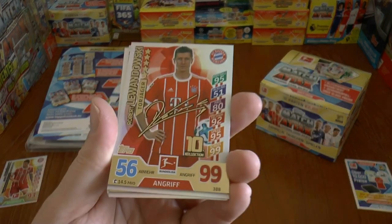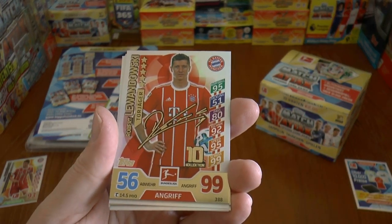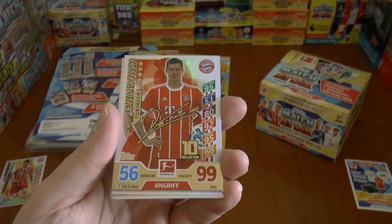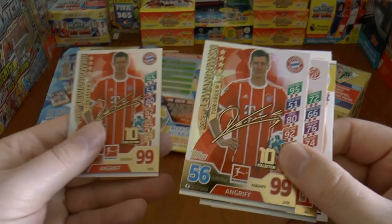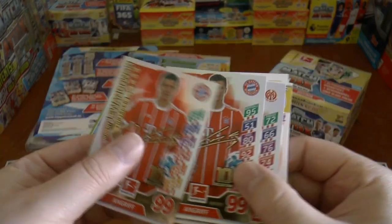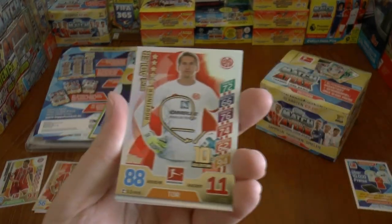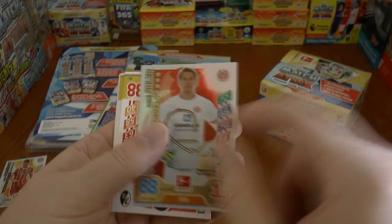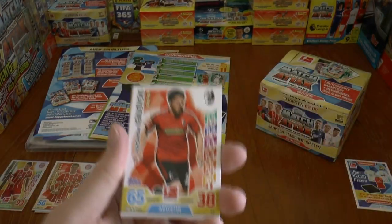Then, as it's the Bundesliga's 10th season, we've got these printed signature cards. You can't get better than that. Robert Lewandowski, a Bayern Munich one. Look at that. 56 defence, 99 attack. And we've actually got two of the same, so we've got one to trade. We've got two Lewandowski ones. And then we've got René Adler there, the keeper, 88 defence, 11 attack. He's also a printed signature one, so that was bizarre.